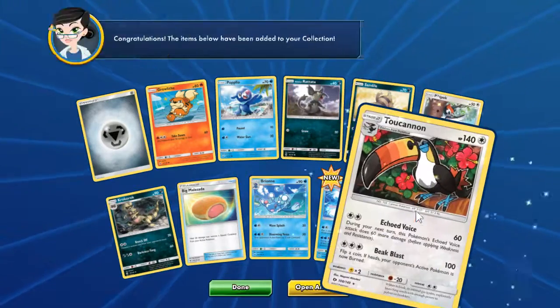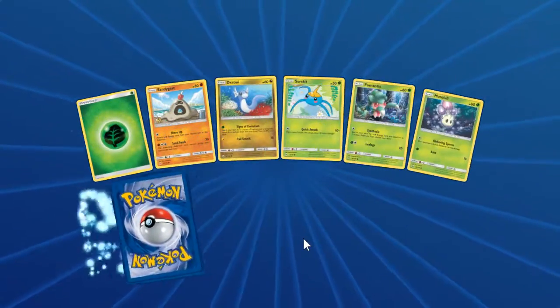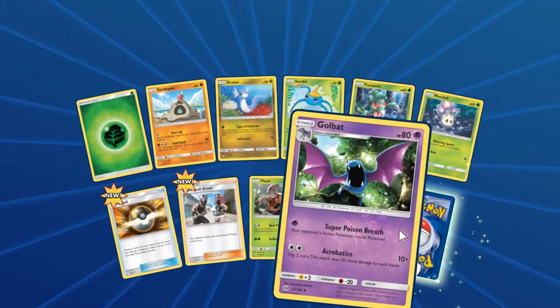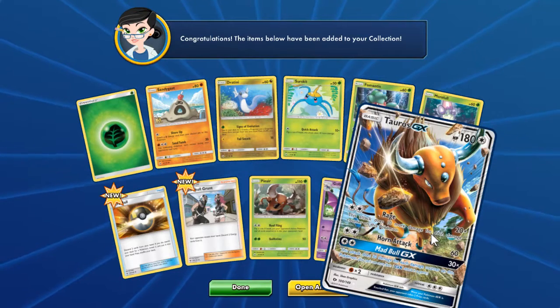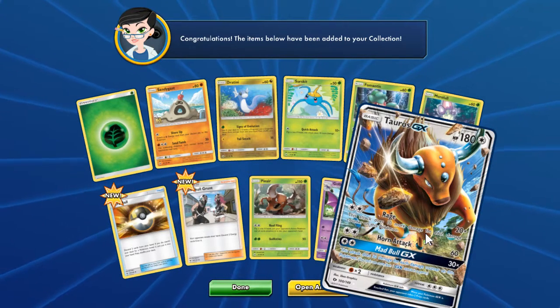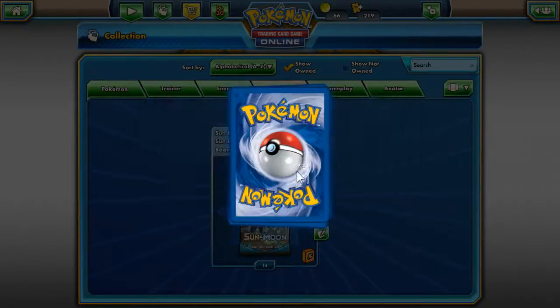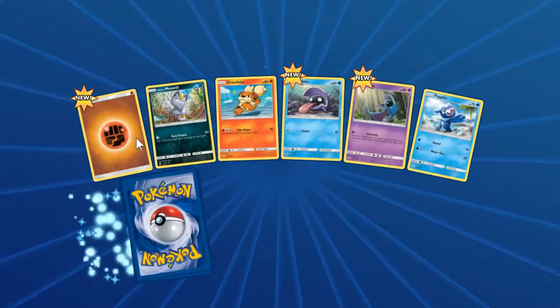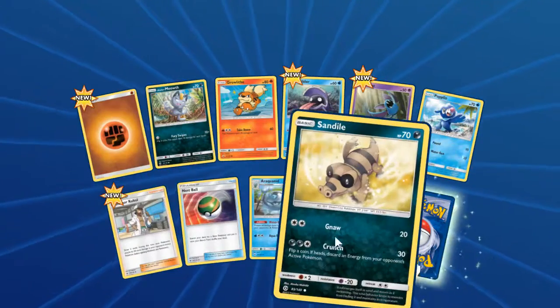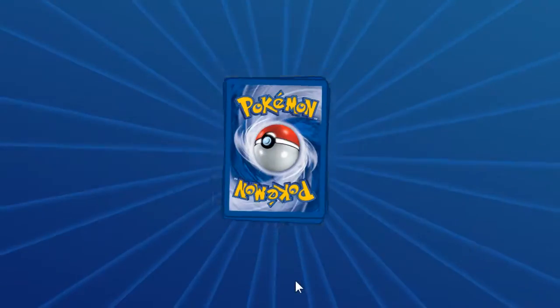Reverse Clawitzer, regular Turtonator. Got the Tauros GX — yay! It's cool, I love the art on the GX cards. Does 10 damage for each damage counter. Horn Attack: 60, and then does 30 damage for each damage counter — hot damn. Reverse Sandile and a non-holo Golduck. So exciting.